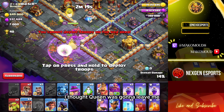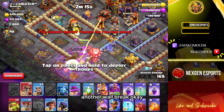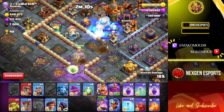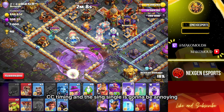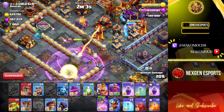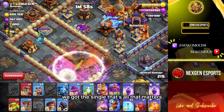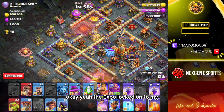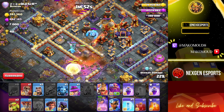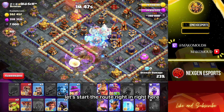Okay perfect, I thought the queen was gonna leave me. Another wall break — okay, that wall break works perfectly. CC timing, and the single is gonna be annoying but please go for the single next. Okay, we got the single — that's all that matters. The expo locked onto my troops. Oh my god, that's a lot of damage. Alright, let's start the root riders right here.